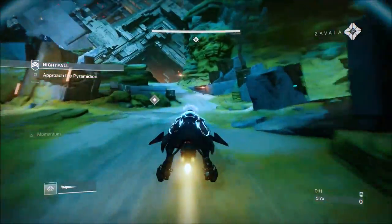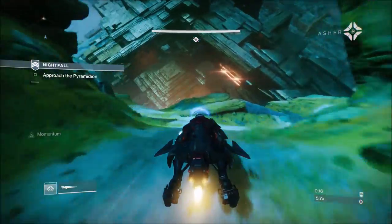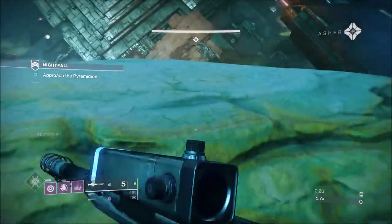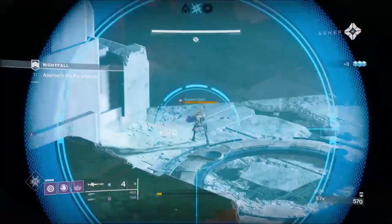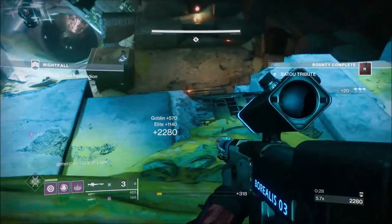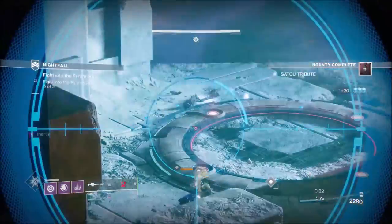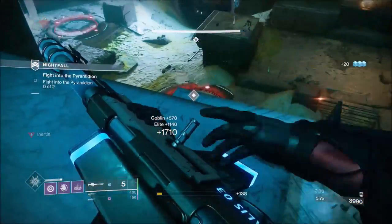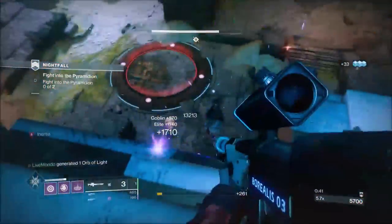So when you get to here, what I like to do is clear all the adds at the bottom straight away — four Elite Goblins and the Sniper. If you get the Sniper, you can probably guarantee you're going to get Vex all the way through, but you can't guarantee that before you get in here because you don't know what you're going to get. That's why I've put the Borealis on, because you can get all elemental shields in the Pyramidium and the Borealis just makes that not so difficult.